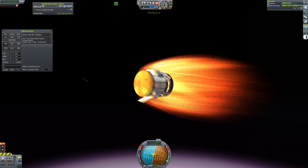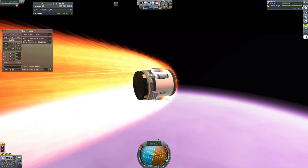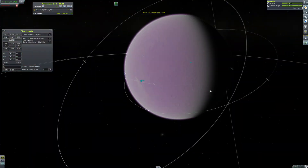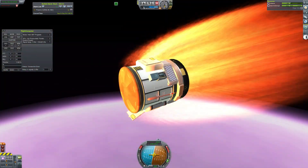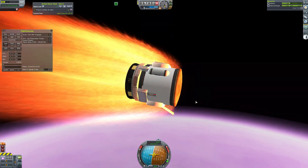But then we lose some science equipment, and then we lose our small antenna. That's a big problem — that was our only communication means. Now there is no hope of saving this probe. It will hopefully get to the surface, but the other antenna is closed and I can't open it, because I can't communicate with it.